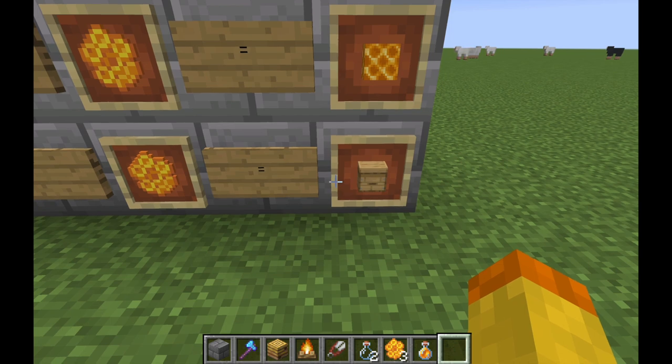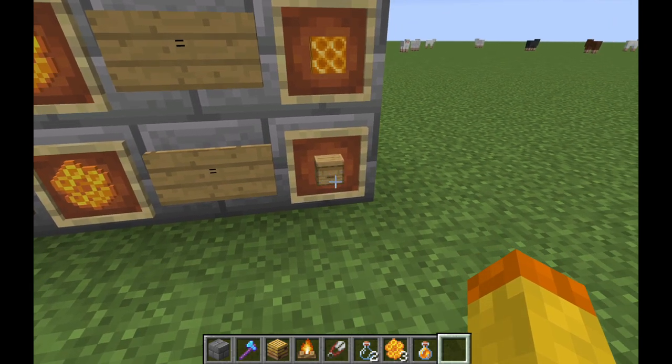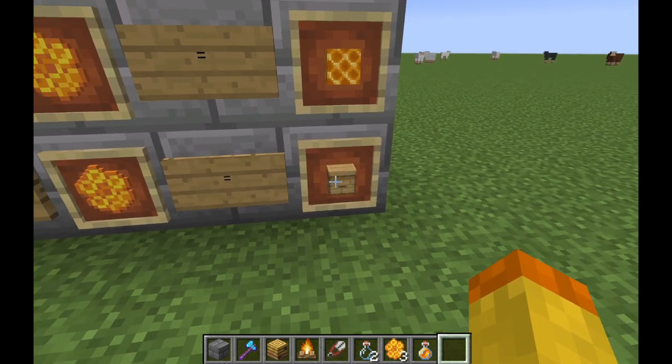You can take six planks and three honeycombs to craft a beehive. Beehives are basically the same as bee nests, but you can craft them. So if you want to create a farm involving bees and honey, instead of having to transport bee nests you can craft a bunch of beehives and set those up for your farm — it's a better way of setting up any honey or honeycomb farms.